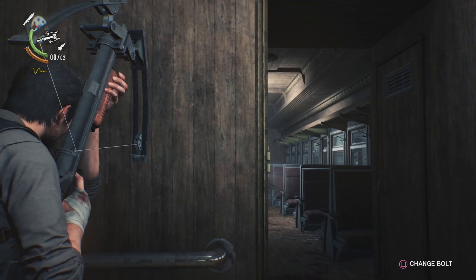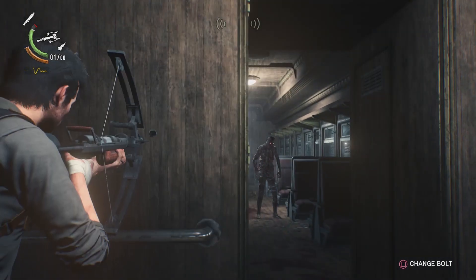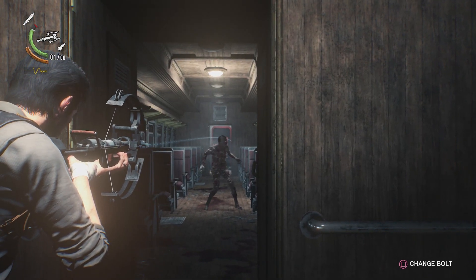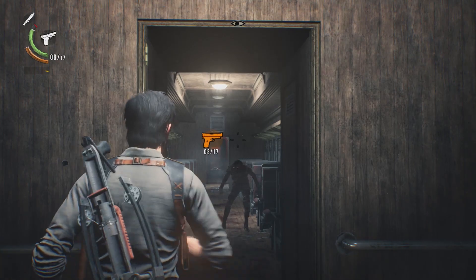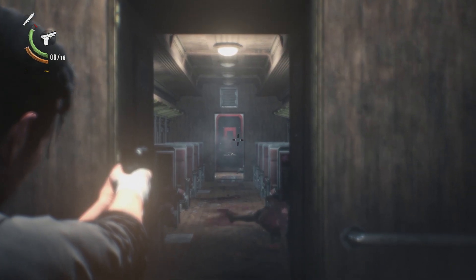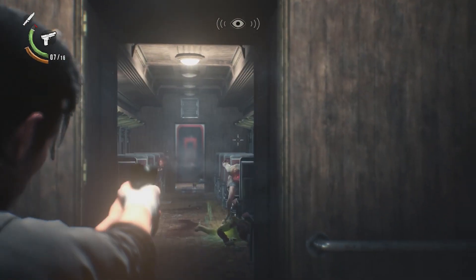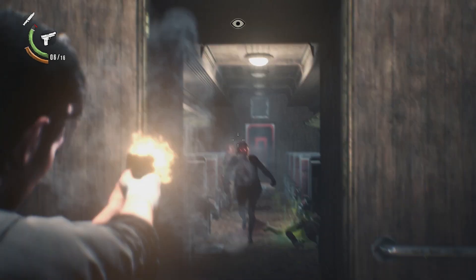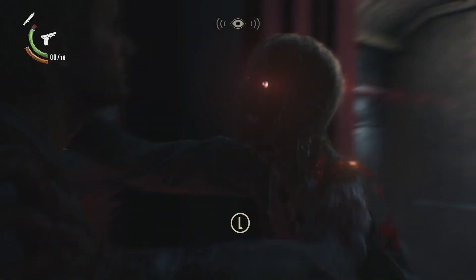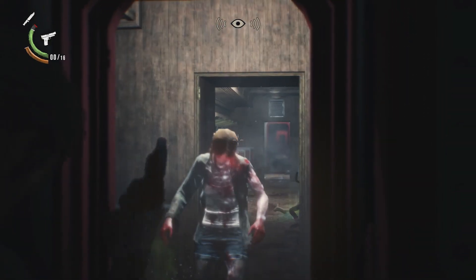Nope, I didn't mean to do that. Peekaboo — come on, stay still. You die now. Here they come. Close to midnight — close to midnight, something evil's lurking in the dark. I can't aim. That ability I just used was called Bottle Break.